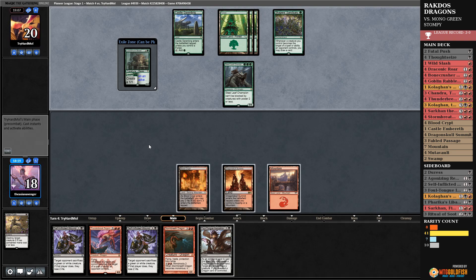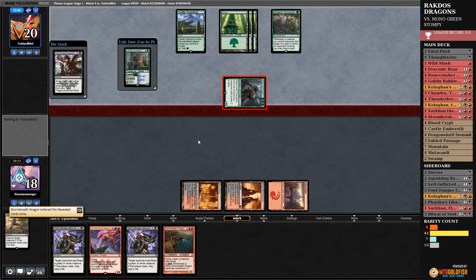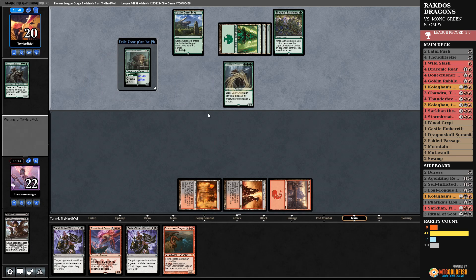They have to sack a creature — good news for us. They don't draw a card from that, so that feels even better. We gain four life. Please don't have a one-drop. They do — I've got to draw a land and go double Self-Inflicted Wound. We need to draw a Ritual of Soot fairly soon or else we're in trouble. Ideally two lands into a Ritual of Soot — or a dragon. Actually, a dragon is the same thing.